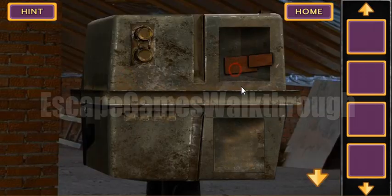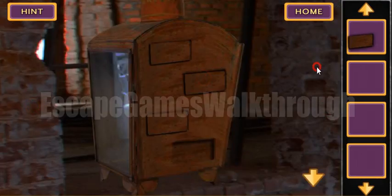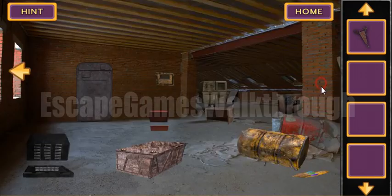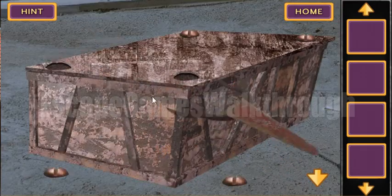Now we have two wooden planks to put into that box to open it. Inside we've got something strange looking like a crab wrench to unscrew this crate and open it.